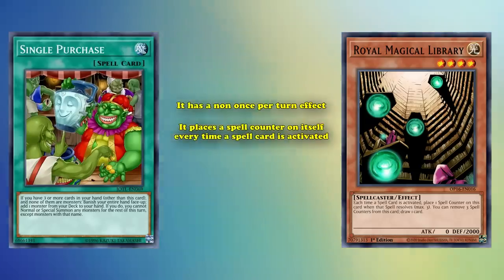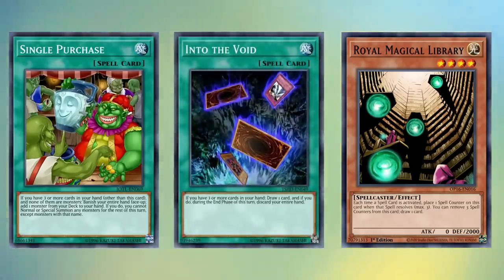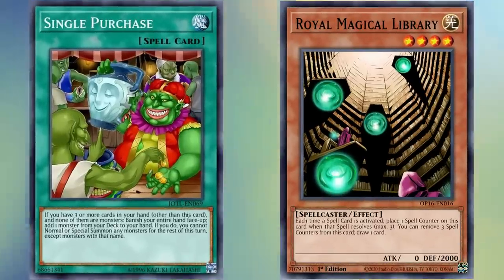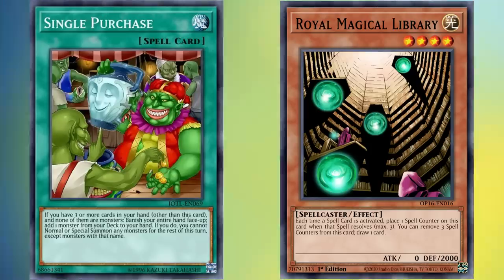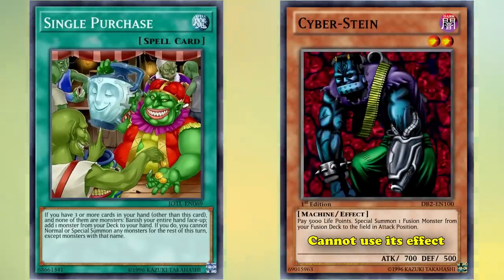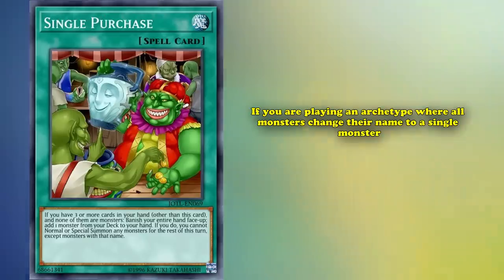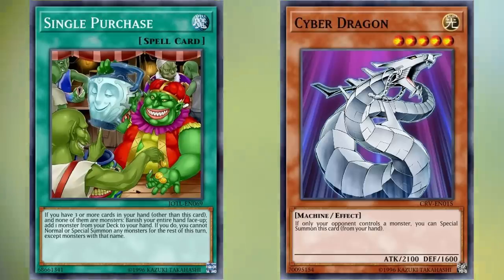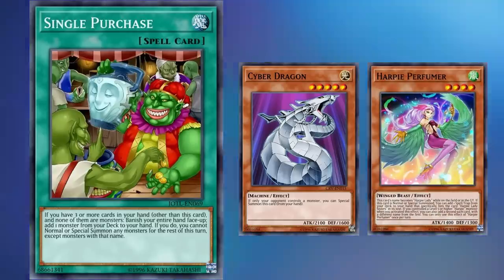Royal Magical Library has a non-once-per-turn effect where it places a spell counter on itself every time a spell card is activated, and you can remove three spell counters to draw a card. This creates an advantage machine using draw-one cards like Into the Void to eventually draw every card in your deck. However, you need to activate at least three spell cards before drawing once with Royal Magical Library, and the card advantage you lose searching it through Single Purchase makes it incredibly difficult to get the engine online. So both restrictions make the card essentially unplayable. If you're playing an archetype where monsters share a name, like Cyberdragon, it could theoretically work — but none of those monsters are really worth a minus 3 in card advantage to search.